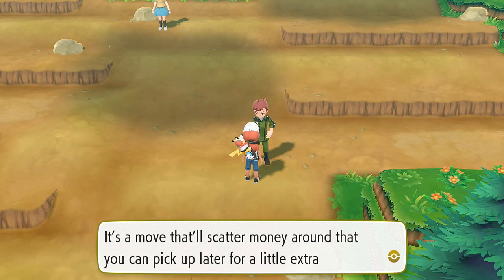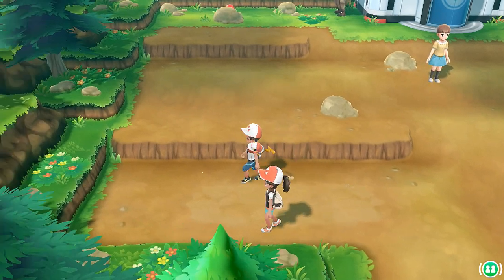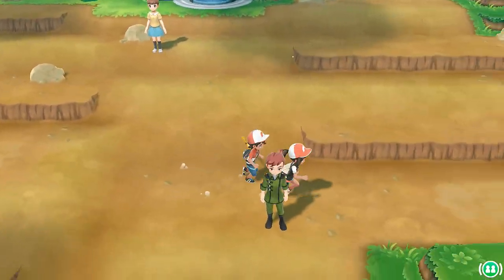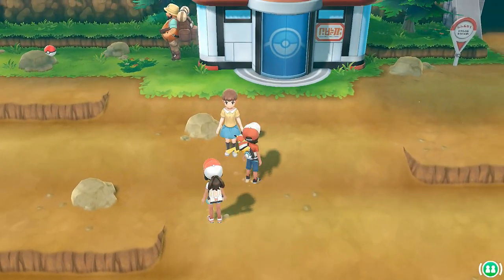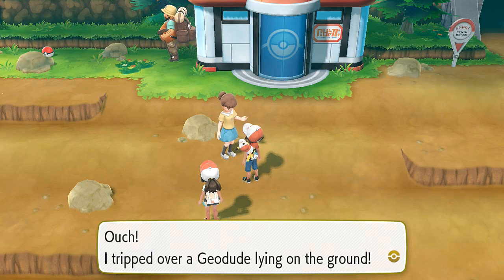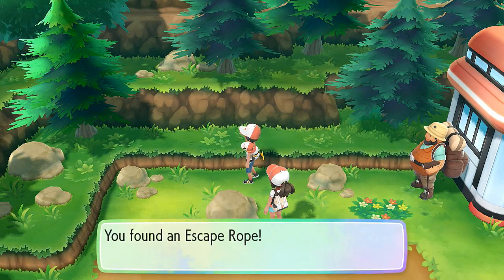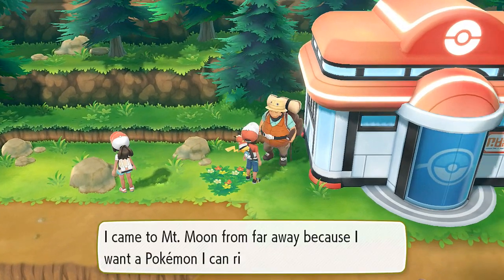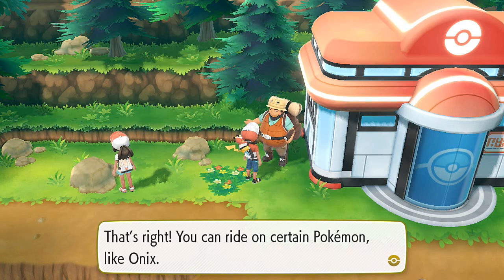TM57 is the move Pay Day — it's a move that scatters money around that you can pick up later for a little extra pocket money, very cool. Let's see if there's anything extra here. We have another trainer and a few people. 'Ouch, I tripped over a Geodude lying on the ground.' We found ourselves an escape rope, which is very much needed. Someone says: 'I came from far away because I want a Pokemon I can ride on.' That's right — you can ride certain Pokemon like Onix.